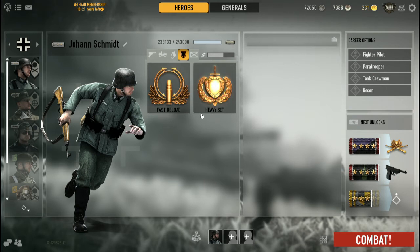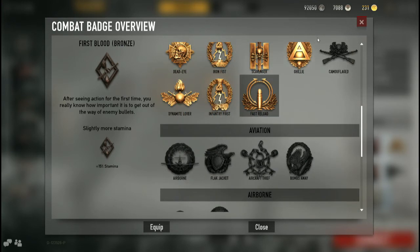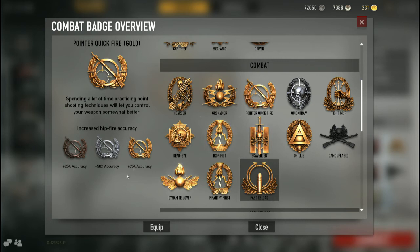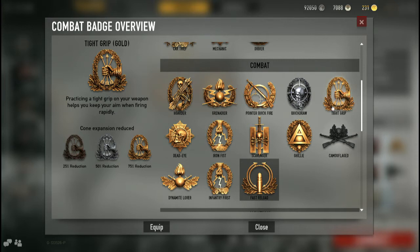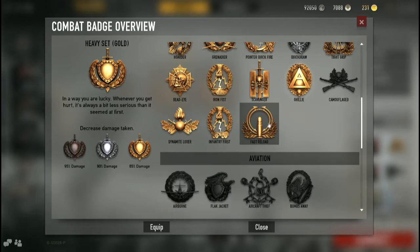Now, badges. If you have a veteran membership you get to use two badges. Take the Ubiquitous Heavy set to make sure those annoying one-shot bolt-action rifles don't drop you unless it's a headshot. And you can go with fast reload, especially if you're using an MG42 that has over a six-second reload. If you're using an SMG like the MP40, you don't really need fast reload.